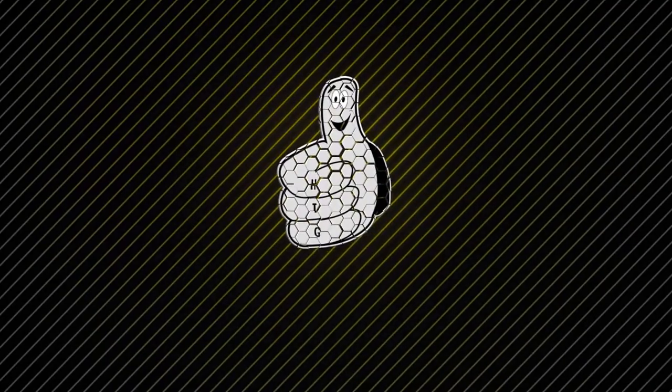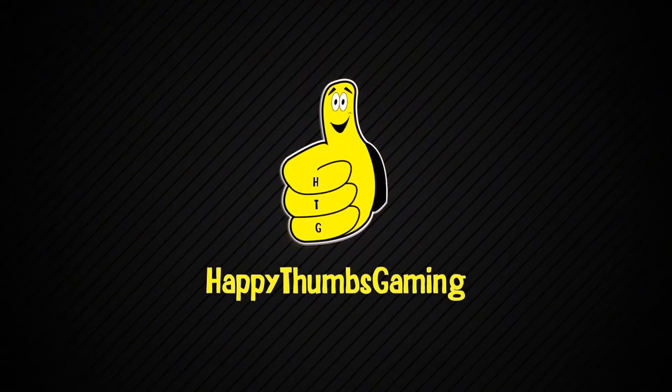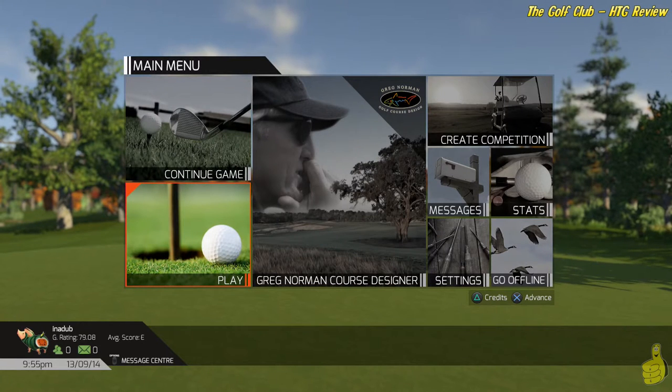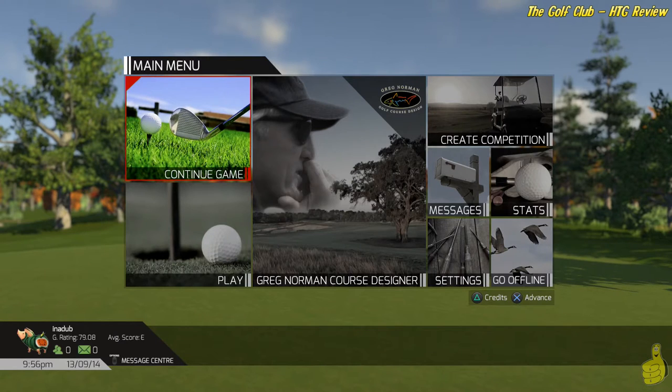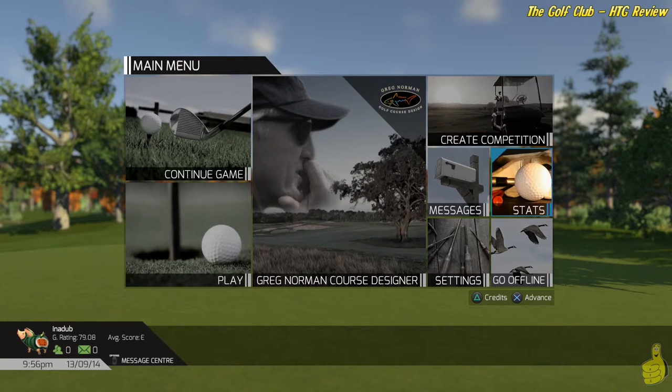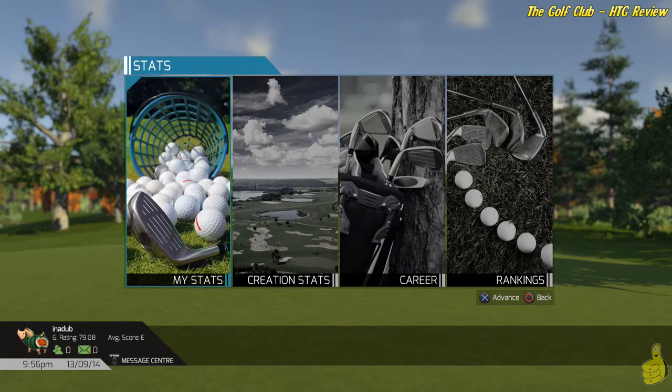Happy Thumbs Gaming! I just wanted to start off by showing you what's all available on the main menu screen here. As you can see, there's a nice continue game feature if you happen to leave a game and need to come back. There's also the Greg Norman Course Designer, which allows you to create your own courses and make all sorts of changes and additions to existing ones, and even publish it for other people to play.